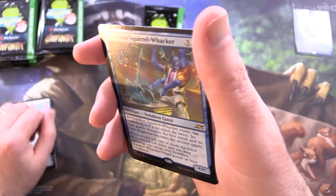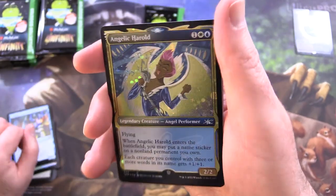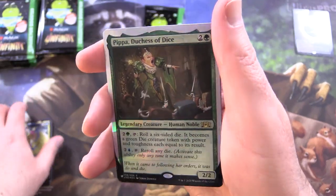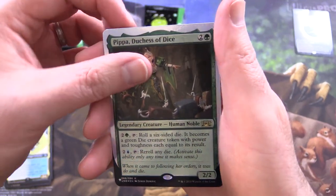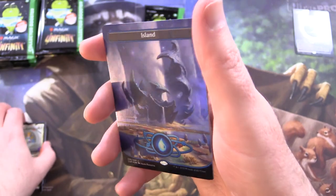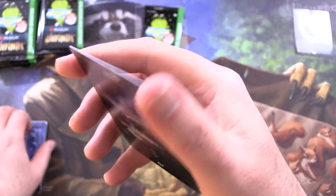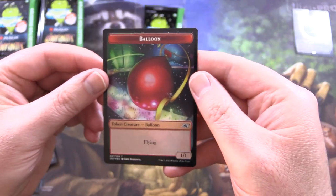Another Vidalcan Squirrel Wacker — that's just a regular foil. We've got Angelic Harold, another Galaxy Foil, Pippa Duchess of Dice. So we do have some silver border stuff here. Captain Rex Nebula, very shiny. And an Island — these are in foil as well. A Swamp — that's not Galaxy Foil, I have to check the light. And Clown Robot with a Balloon on the other side.